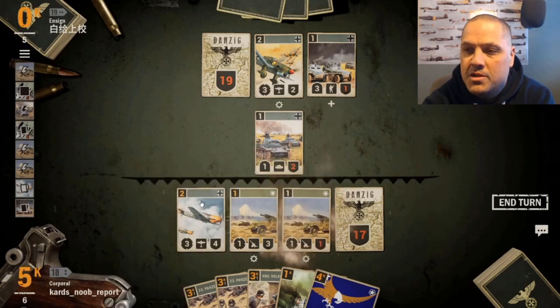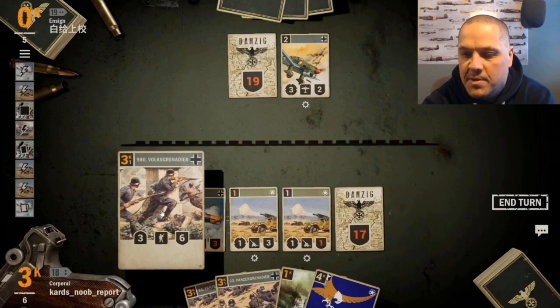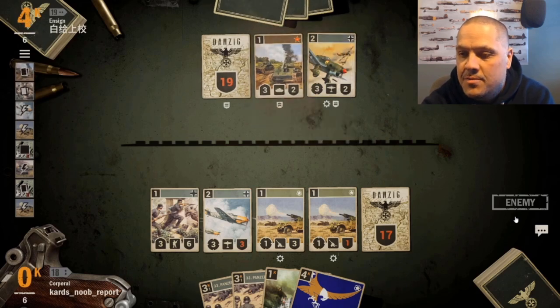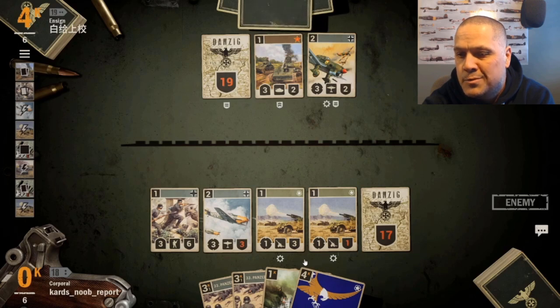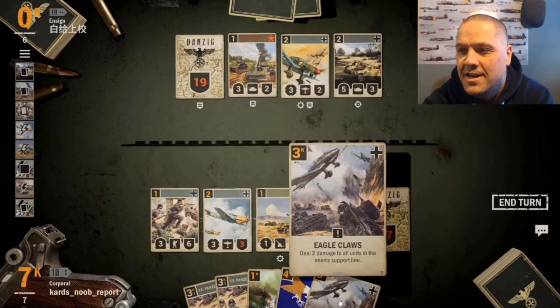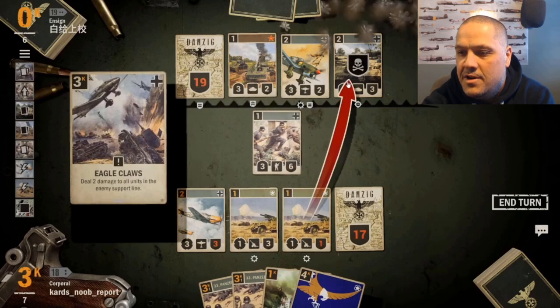Getting that huge Reich Bank the turn before and then blowing his turn really helped us. We kill things, still have the fighter blocking the bomber, and put Volksgrenadier down - that three-six body will be hard for him to deal with. He puts down a small Soviet ally tank - not a lot of threats on the board. We have Death from Above in hand and Iron from the North. We draw Eagle Claws - that's huge. We use Eagle Claws, then artillery to finish off the tank and hit face.